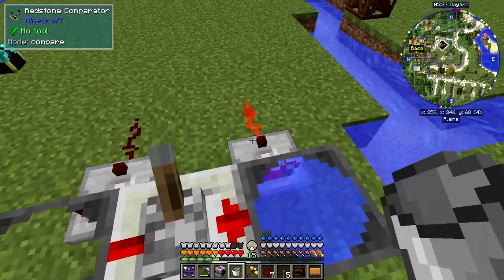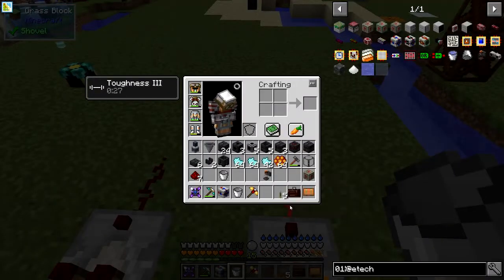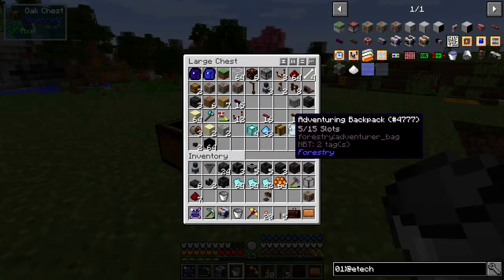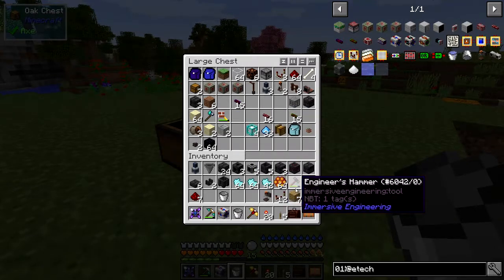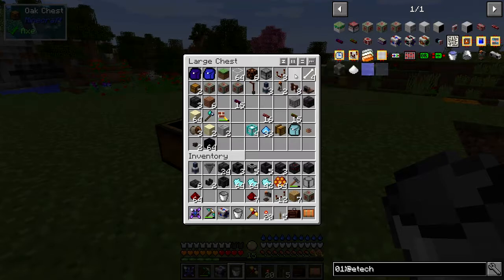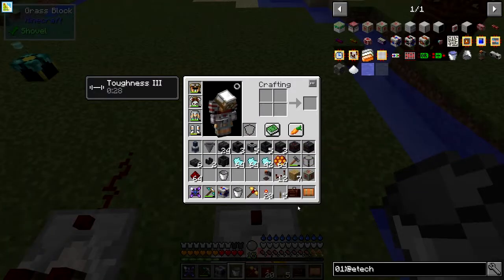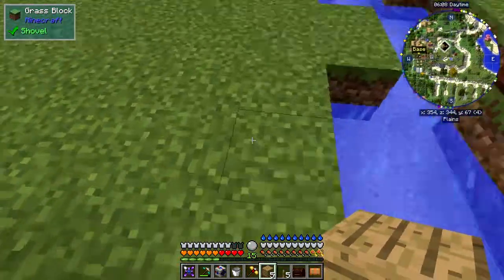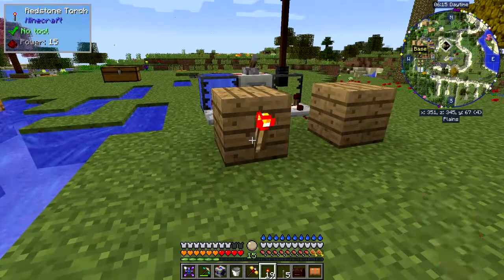So we can have these two comparator inputs and make an AND gate. An AND gate in Minecraft is awkward because you have to reverse all the logic, so we need redstone torches and some blocks. What you do is put down a block here and on the other side, and then on the other side of those blocks you put down redstone torches to reverse the logic.